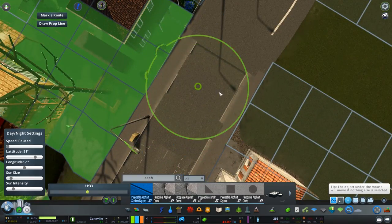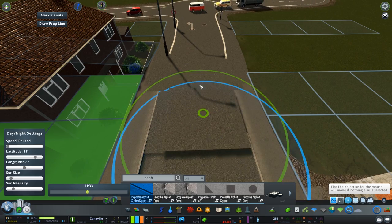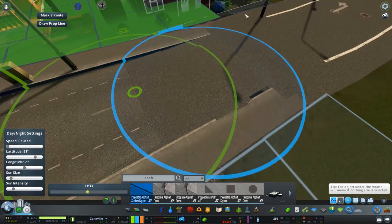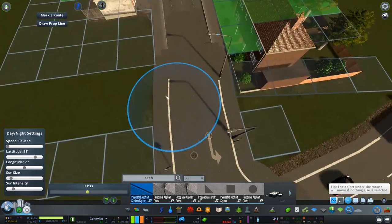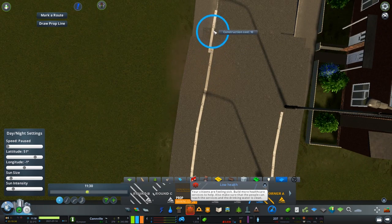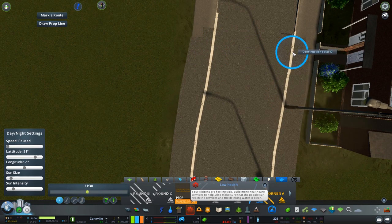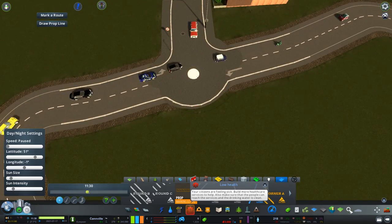Once you line up the actual asphalt and get them into the right location, you can get a ramp sort of effect here. Whilst I could have spent a bit more time making it look a little bit more realistic, you can get the idea that you can cover up these areas as well. There are always workarounds, and certainly now with the mods available, it's a lot easier than it used to be.